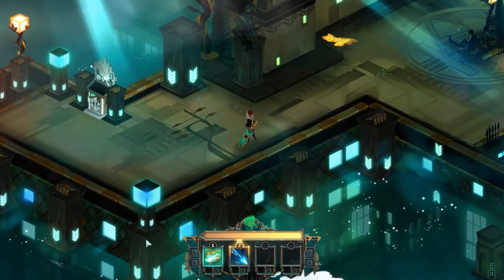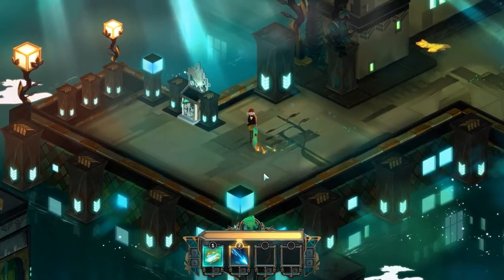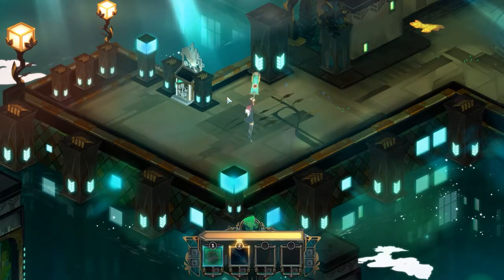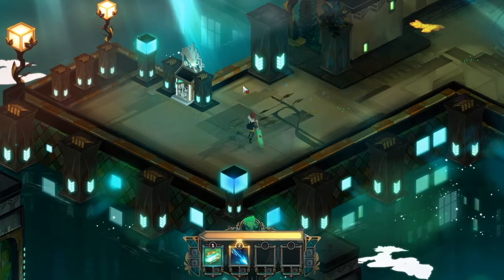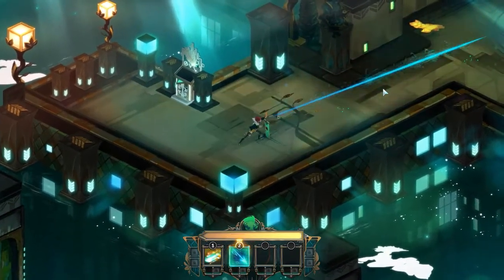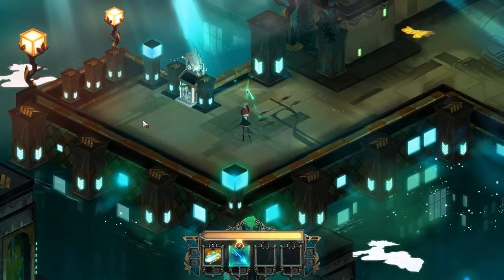Movement's pretty simple — WASD moves you right around. Down here at the bottom we have our loadout. Right now we have two functions. That's Crash. Get in the hang of this — it comes out kinda fast, doesn't do a lot of damage, but it stuns enemies for about three seconds. This is Breach. It does considerably more damage than Crash, can move through some objects, but it's got a charge-up time.